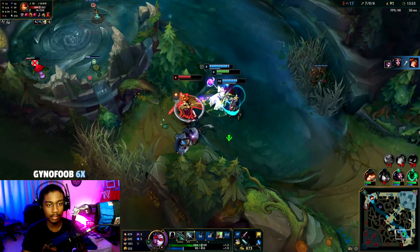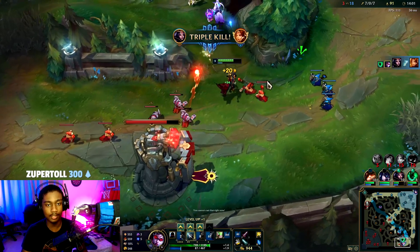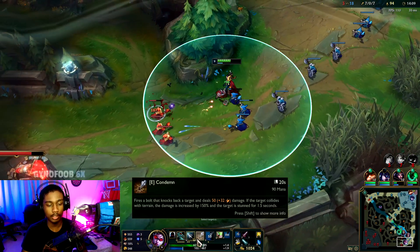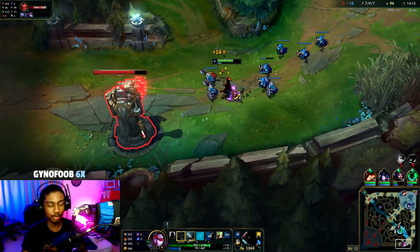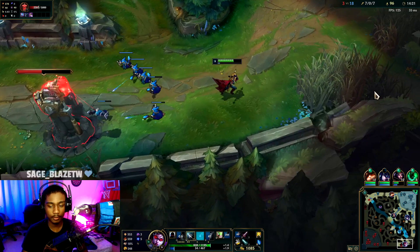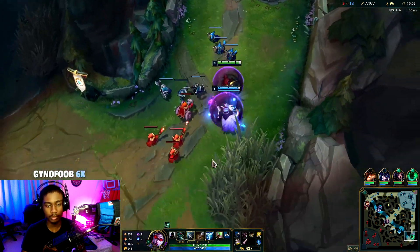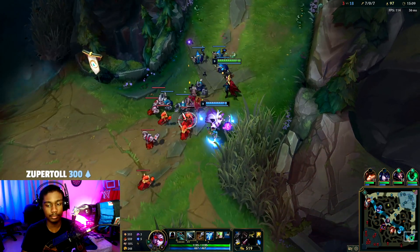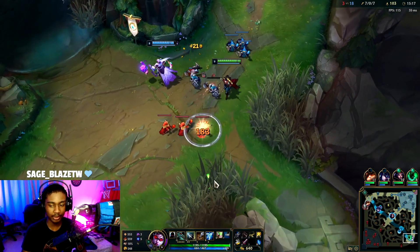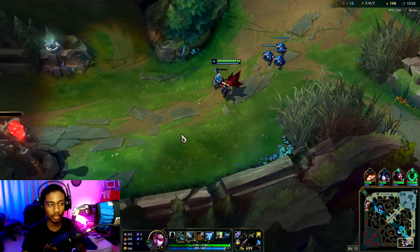Double kill for LeBlanc — and we could have chased but I'm getting creep blocked by my own teammates, insane. Good job LeBlanc, triple kill for you. Let's reset and start building towards Rageblade. They're trying to defend mid, so we're taking bot — either way we get a tower. Thrash can go mid and then we could 1v1 or 1v2 whoever comes bot.